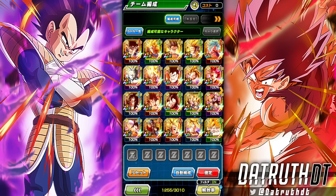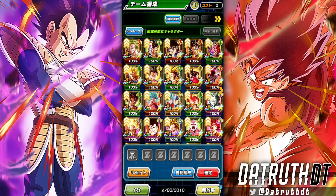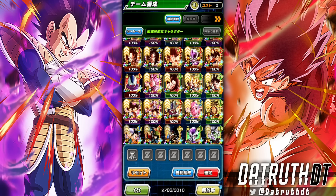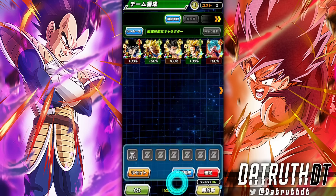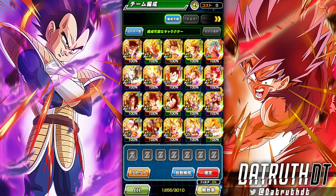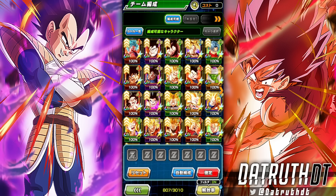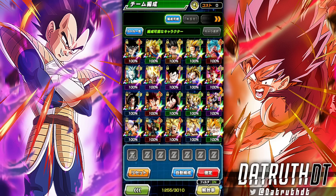We now get this helpful feature where you can see the boost characters — those are LRs, because you need the Legendary Power link to actually do damage to LR EZAs. The characters we're going to want to bring who can reduce the boss's damage are Earthbred Fighters. You need LRs linked together to activate the Legendary Power link and bypass the boss's damage reduction.